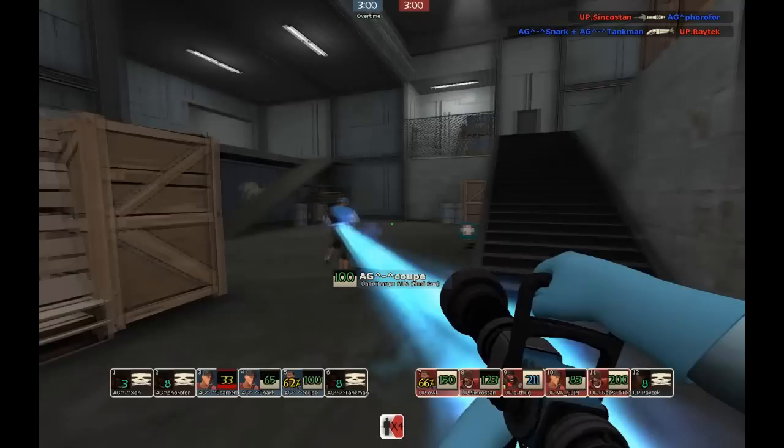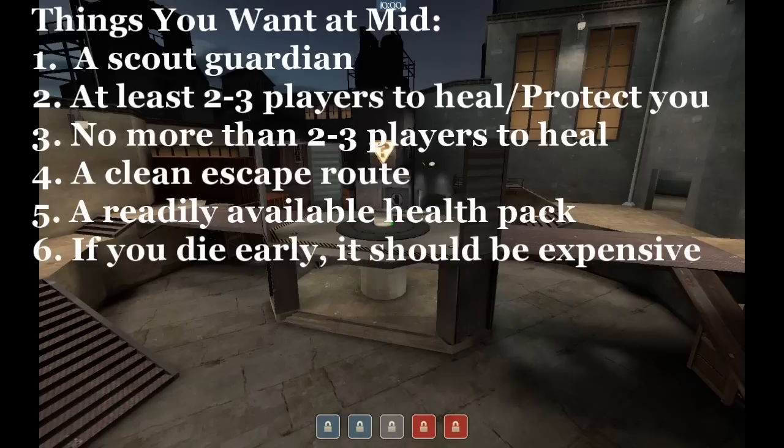So hopefully out of the last ten videos you see the six guidelines coming into play. We definitely saw the importance of having scout guardians and having two or three players to heal. I didn't find a mid where there were too many people all in one place, but trust me, it happens. We saw cases where clean escape routes were used — or in the case of London, not used. We saw the importance of readily available health packs, and we did see a few cases where the medic died early and it was not expensive — and that can't happen or you're going to lose mid.